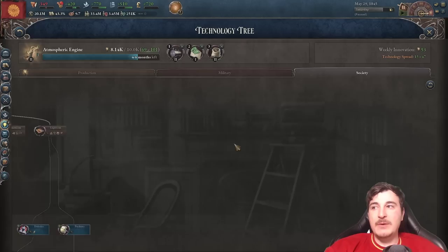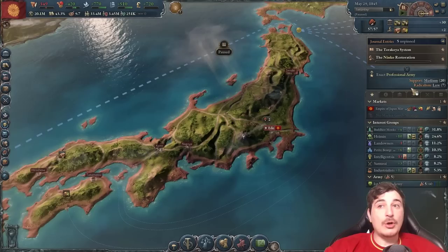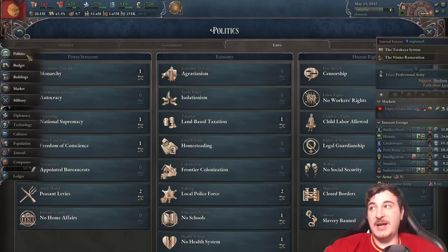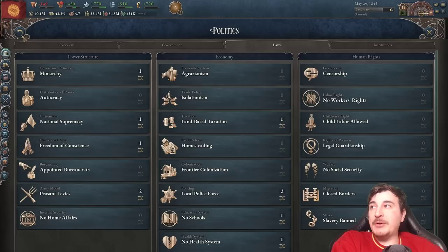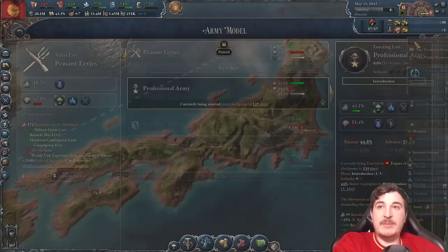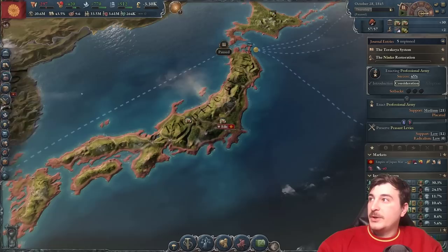We can unlock the Constitutional Reform Party, Dialects, and Psychiatry technology. We'll queue up Dialects after Currency Standard and Banking. We actually have a million potential loyalists we can get once we enact Professional Army, so let's go for that. Then we can do Dedicated Police Force afterward to remove the political strength the landowners are getting from the current legislation. We've also got a government administration building almost finished — let's bring it to the top of the queue to get some bureaucracy from it.